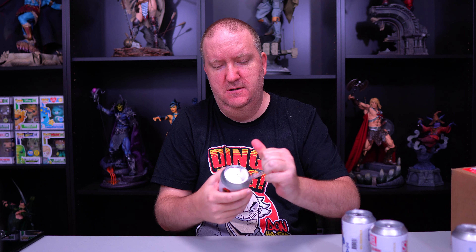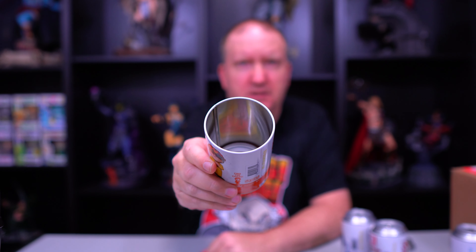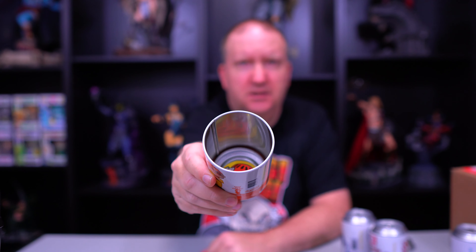Hey everybody, welcome back to Unboxing Treasures. I'm Jay. If you are new here, please consider hitting the subscribe button, and if you like this video, hit that thumbs up and the notification bell to be informed when we drop future videos. Today we have a few cans of Funko Sodas — some individuals: Iron Man, Captain Cold, Devo, and the Tick — and also a $150 Pop King Paul mystery box.